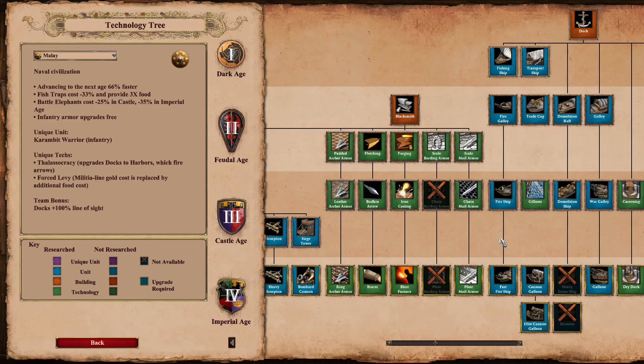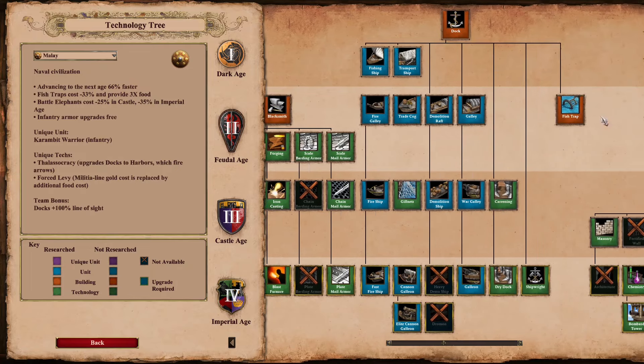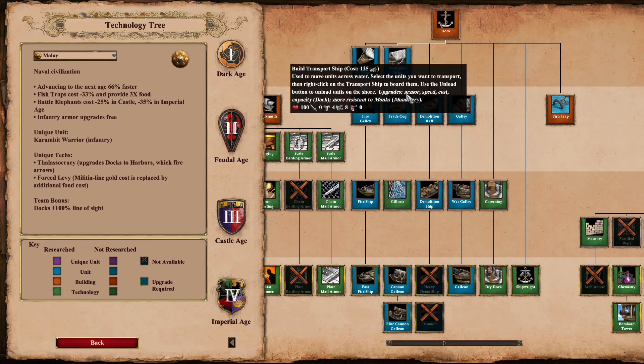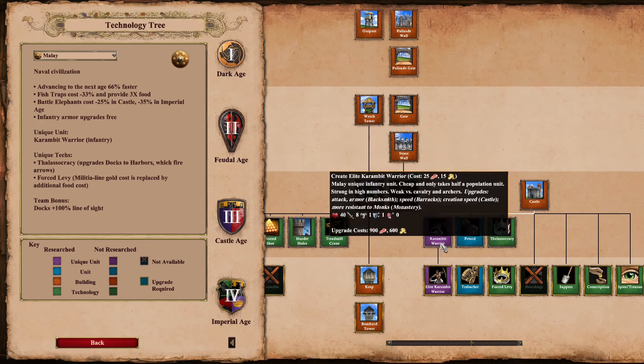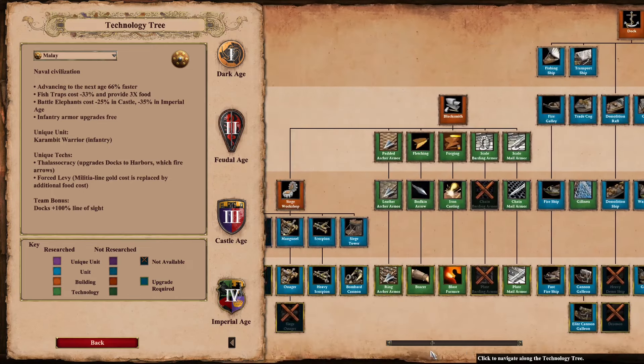Malay — very well-known — they're the only civ with a stable you can build that misses chain barding armor. Their cavalry misses a lot of armor. They also have the best wood-to-food conversion with their fish traps having 2,145 food. And they can have the most units in a game with Karambits — up to 400 Karambits in a standard game of AoE2 if you have no villagers.